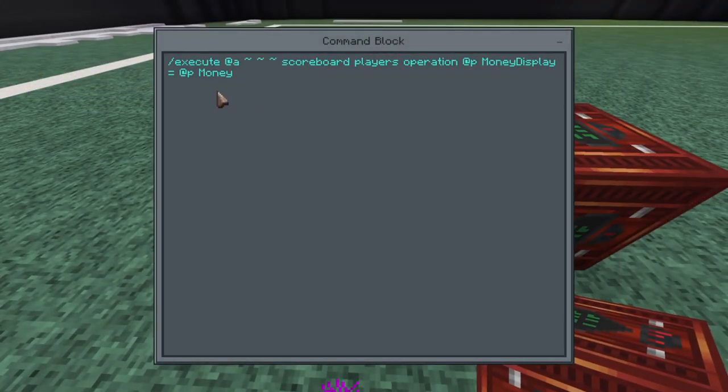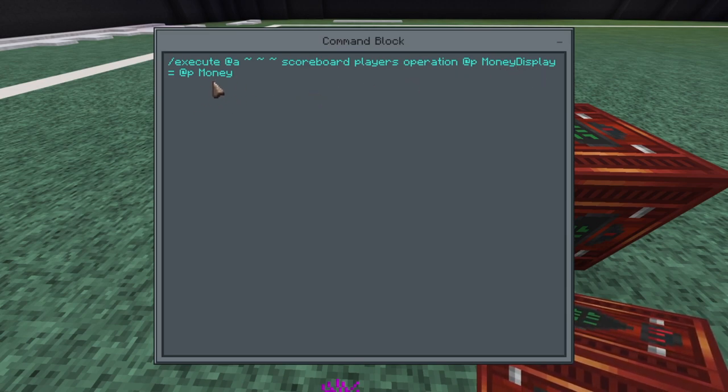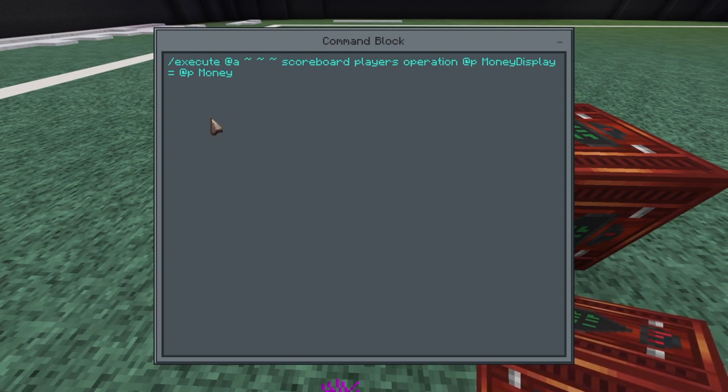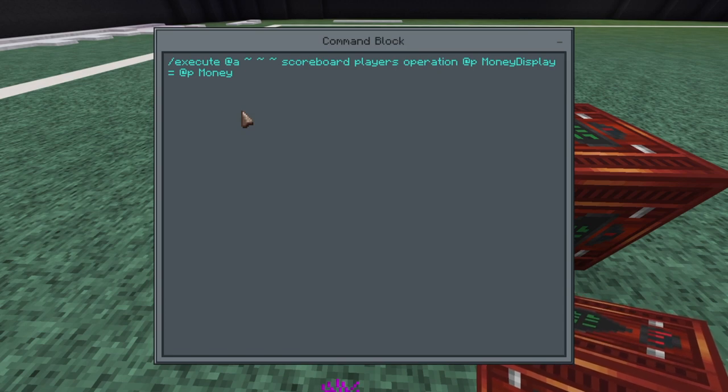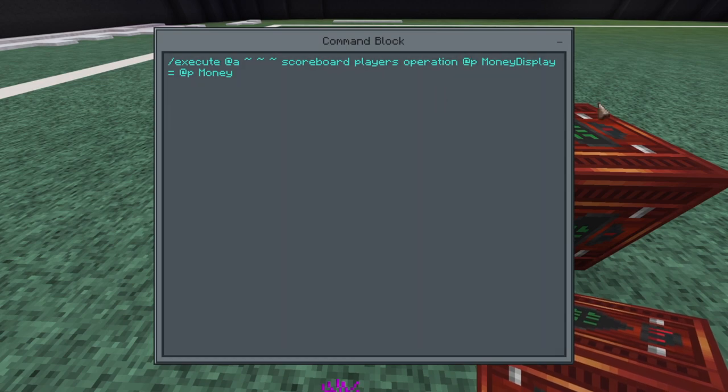What's going to be in the chain command block is: /execute @a ~ ~ ~ scoreboard players operation @p money_display = @p money. If you're using coin, put coin_display instead. You're going to make two scoreboards — one titled 'money' and another titled 'money_display' or 'coin_display'. This ensures the scoreboard data saves, so people's money is saved to the server for the next time they join.